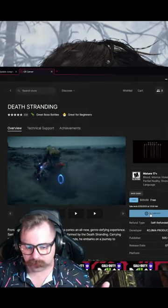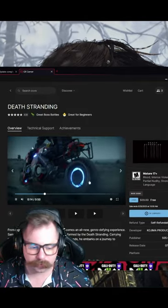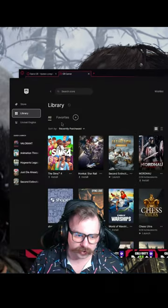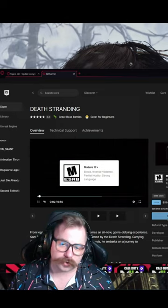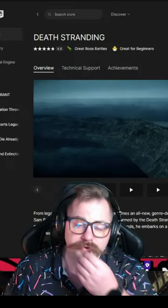Click 'Get Game,' process it, click OK — boom, it's in your library. Go to your library and type in Death Stranding. It's in my library and now I can download it. That's it — free games for the week.